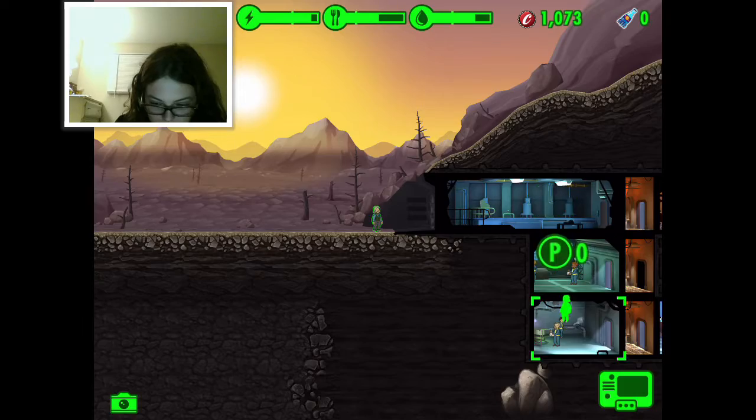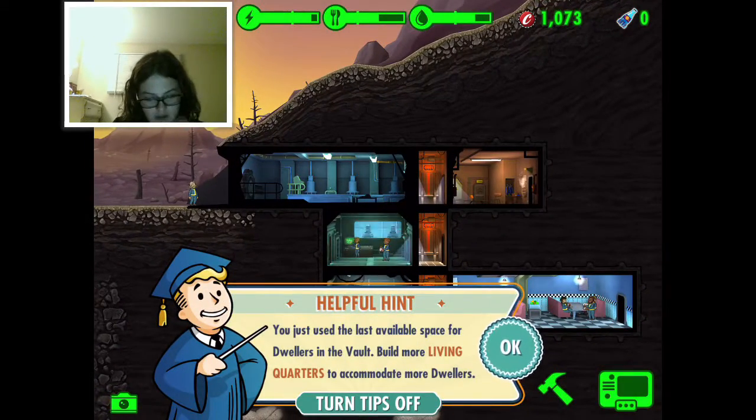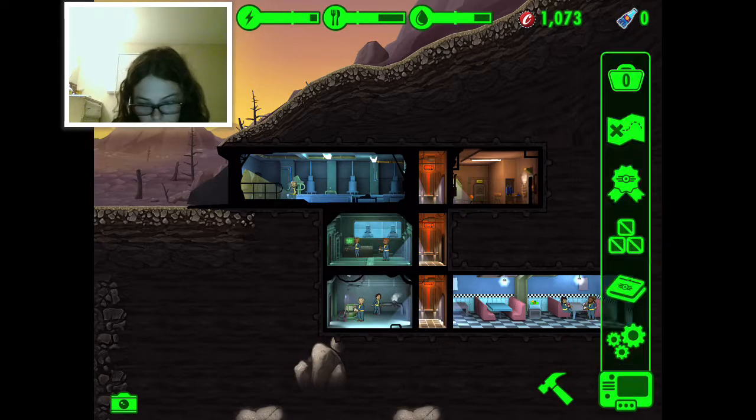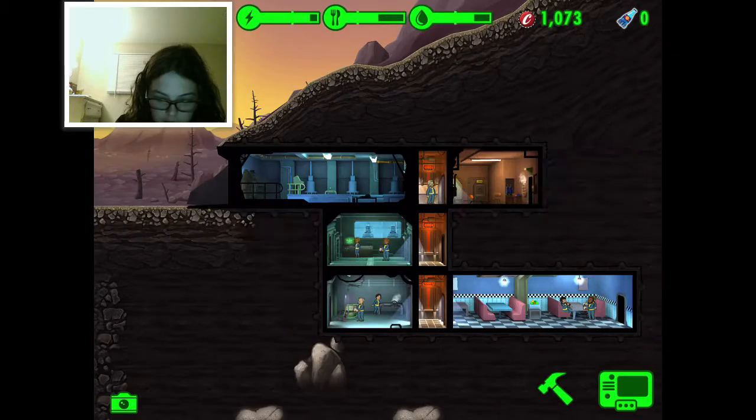Charles - where can we put you, friend? There - you just filled the last available space with all this in the vault. Build more living quarters to accommodate more dwellers. Alright, I've got it - I'll turn the tips off because that's going to get annoying.